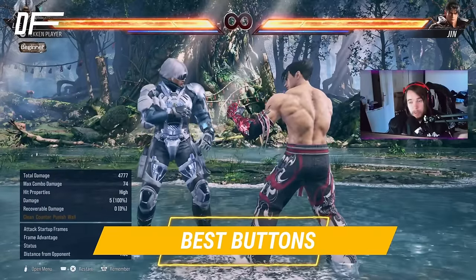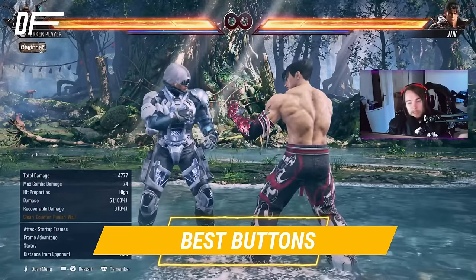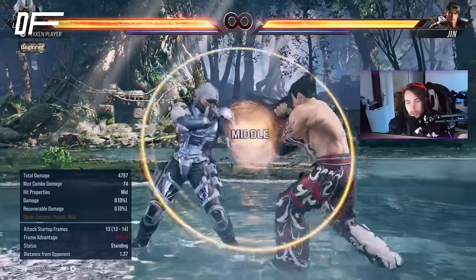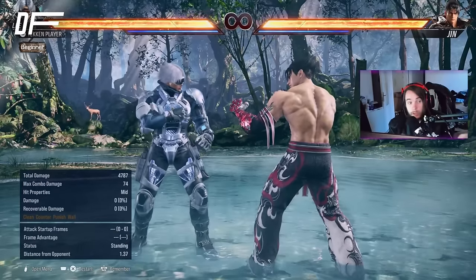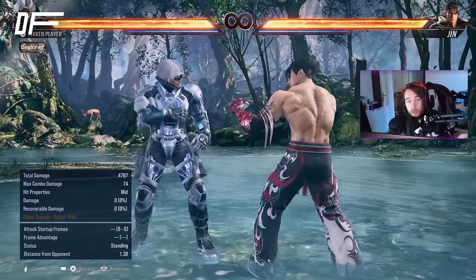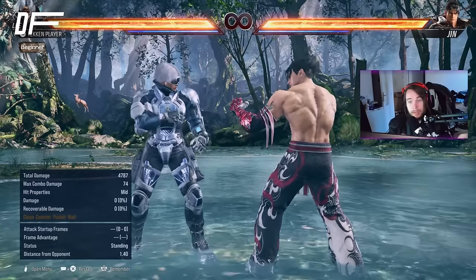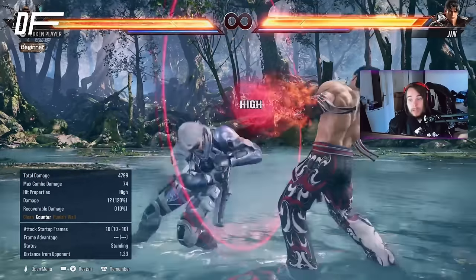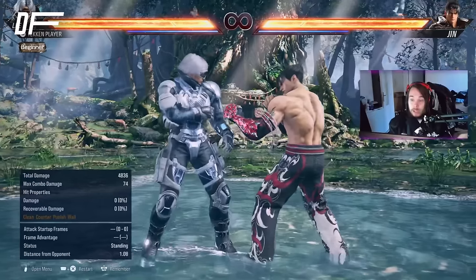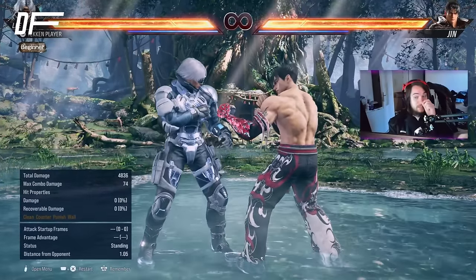Let's go over his best buttons. Starting with the classic Tekken button: down-forward 1, your go-to mid-check. It is minus 1 on block — that is the best a down-forward 1 can be. And it being minus 1 on a character with fast counter-hits like 2-2-3, which is again one of his best buttons, is very good.